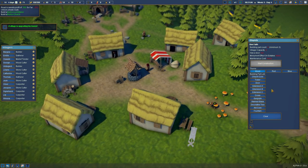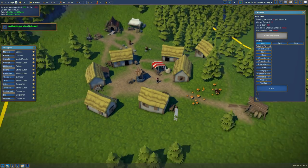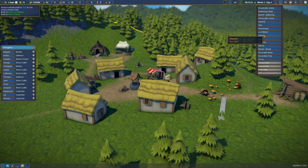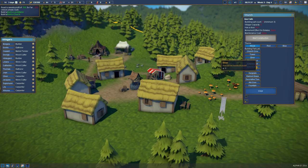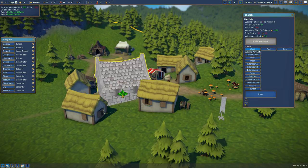We've got to build a church. This is one of the new types of building that is built in a modular way, and we're going to work out how to do this together. If we select our church option we're given all these different parts. We have different themes — wood, red, and blue. I quite like the wood look. We've got the core, the tower, the door, different extensions, a cross, a gargoyle, stained glass, decorative trees, arc core, and a fountain.